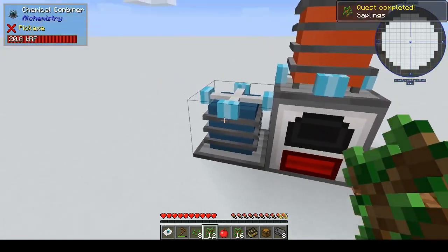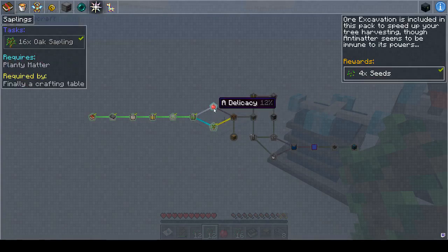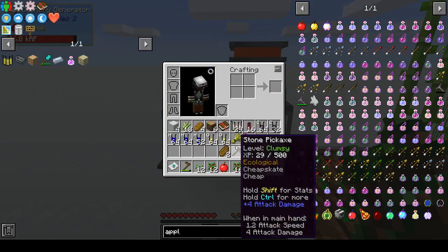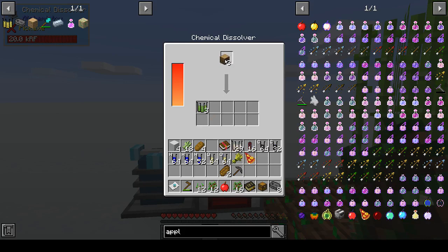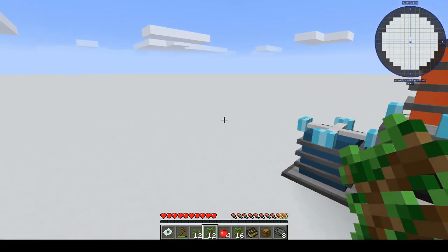16 saplings! There you go, that's sorted. We've got four more seeds, and we need four apples — we've got one. Can we make apples? Chemical combiner: sucrose and cellulose just gives us an apple. We need four apples. Unlock recipe, lock recipe — three cellulose and sucrose. We've got four apples, that's what we wanted.